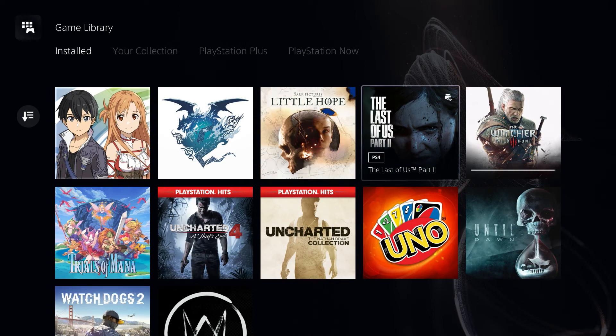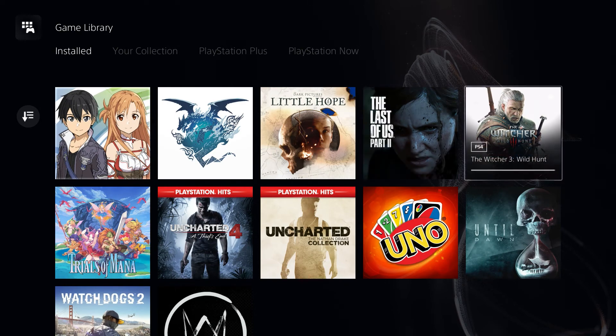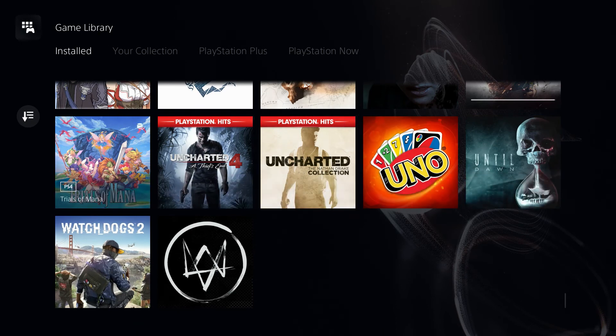Last of Us Part 2 — I'm stuck. There are all these enemies coming at me and I can't fight them all off. Witcher 3: Wild Hunt Game of the Year Edition — it comes with all the DLC. That was on offer for £6.99 the other day so I bought it — I thought that's a good purchase.